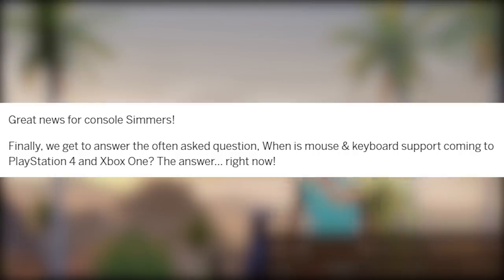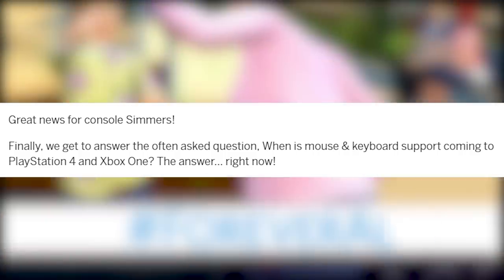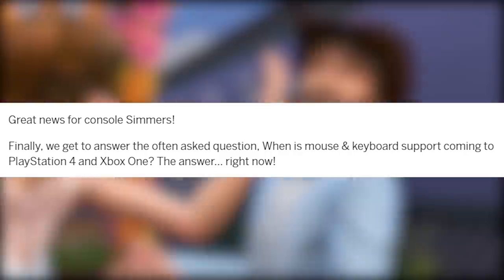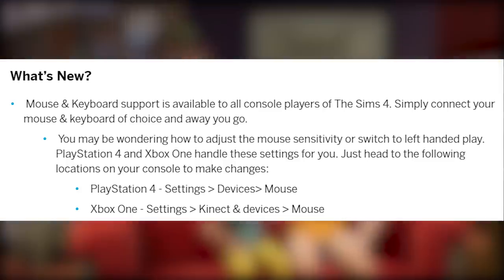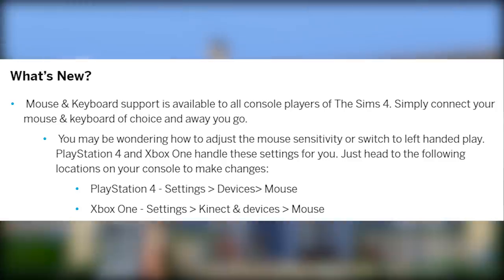Great news for console simmers — we finally get to answer the often asked question: when is mouse and keyboard support coming to PlayStation 4 and Xbox One? The answer is right now. Mouse and keyboard support is available to all console players of The Sims 4. Simply connect your mouse and keyboard of choice and away you go.